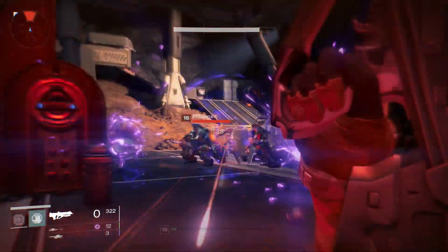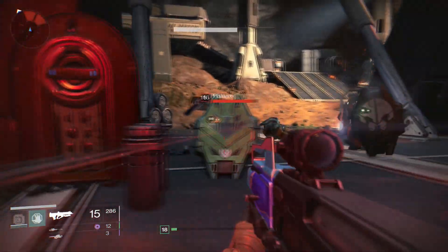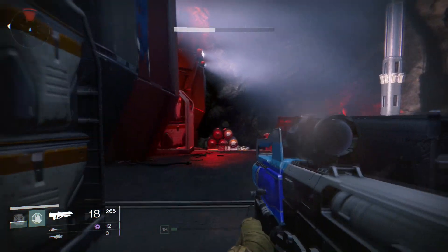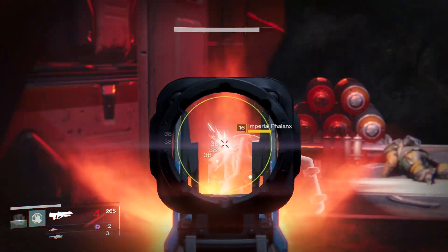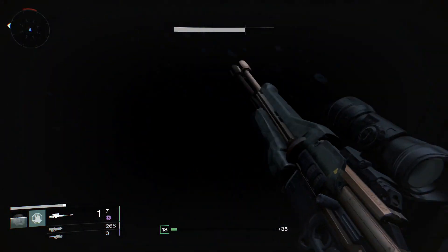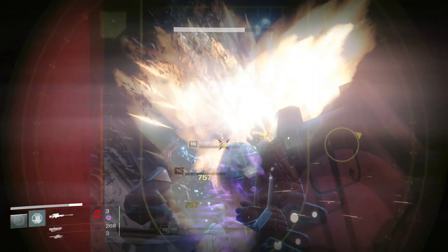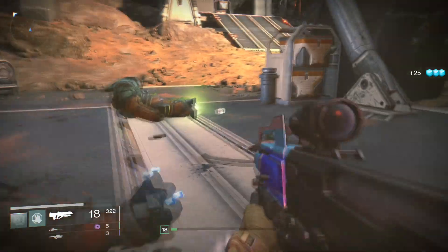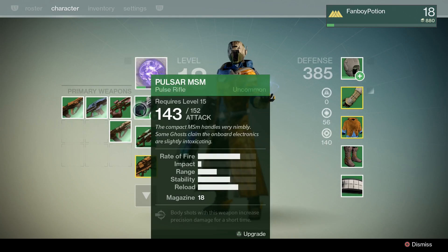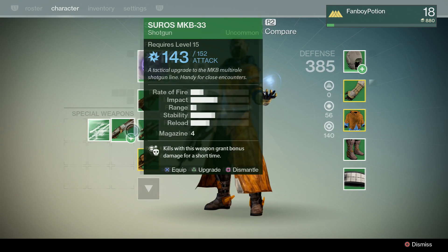Gotcha — reload. Same thing with the tougher fella. Gotcha, that was lovely! We got a new item — awesome sauce. I should probably check if any of these weapons are better than the one I'm using. 143 versus 166 — wow, all of these are better, so I don't know why I haven't been using any of those. That's not very smart on my part. Interesting iron sight there — kind of more traditional looking. We're getting close.